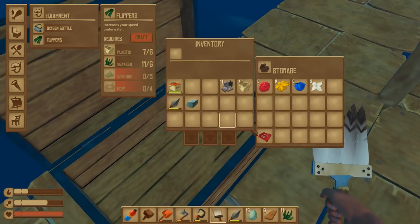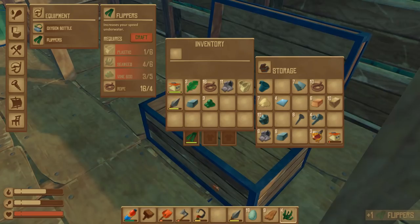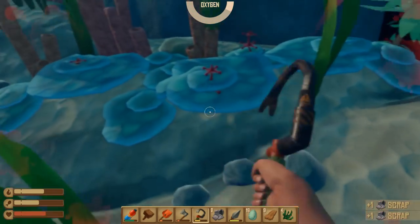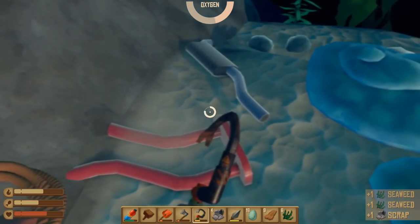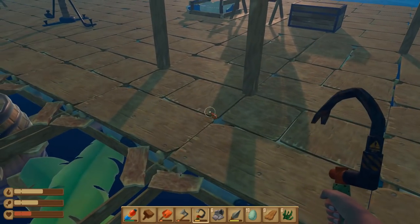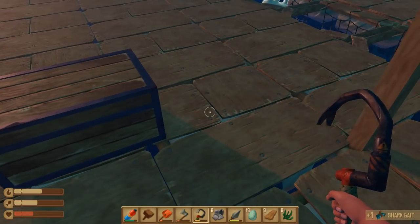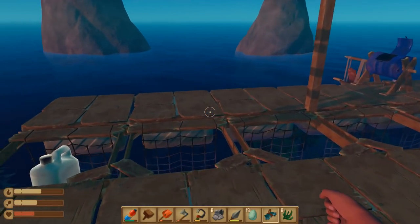Flippers are done. Vine goo is gonna be a difficult thing to deal with, so get lots more seaweed. We've got a lot of stuff here — nice and shallow. I'm thinking about making Bruce bait — unfortunately I need fish to do that. The most important thing right now is seaweed because vine goo is of utmost importance. Bruce is really aggressive now — there goes all my health right there. Oh, we can make one bait — palm fruit and herring. So we have a shark bait.